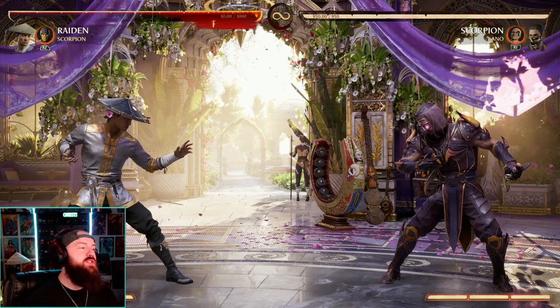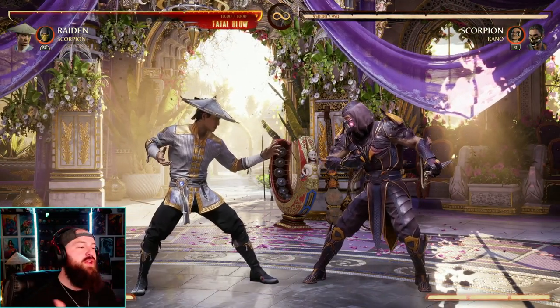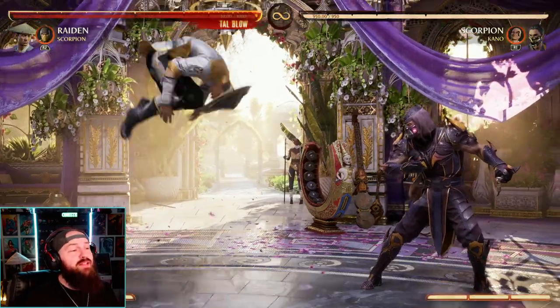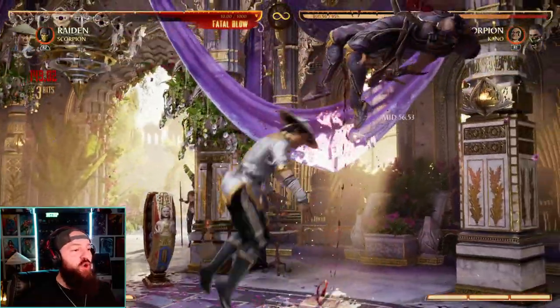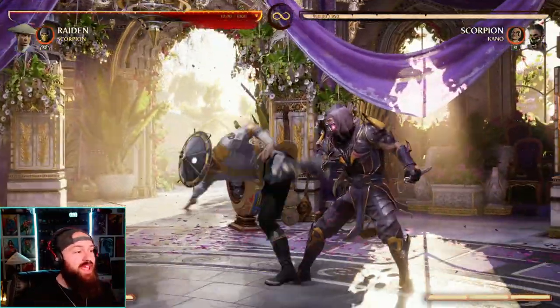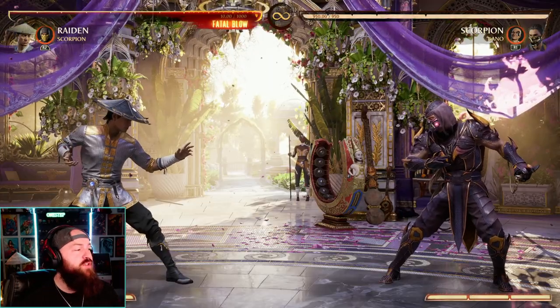What this does for you is it's pretty similar to a flawless block — on the ground, it stops your opponent in their tracks and their combo strings. So if you up block a jump-in, for example, I like to jump in and then hit three, four — that's an overhead starter and I have a combo from there. But if I get up blocked on that, I can't do my three. It stops me in my tracks.